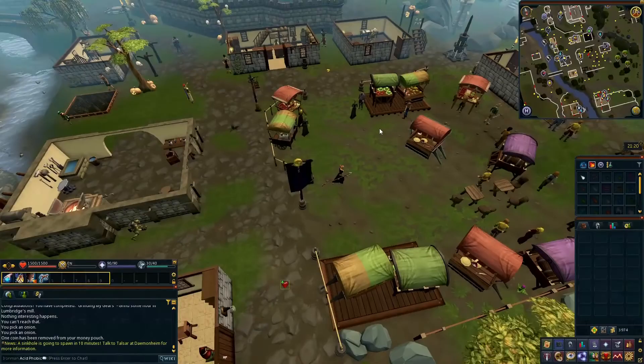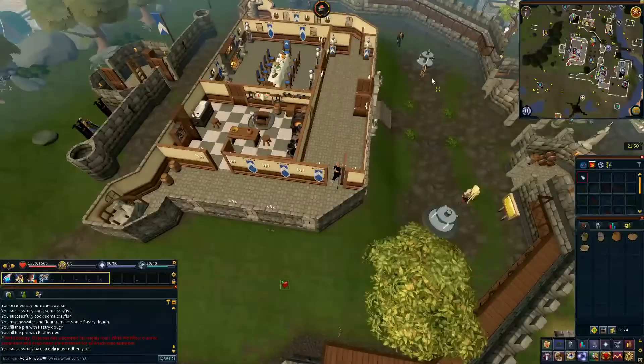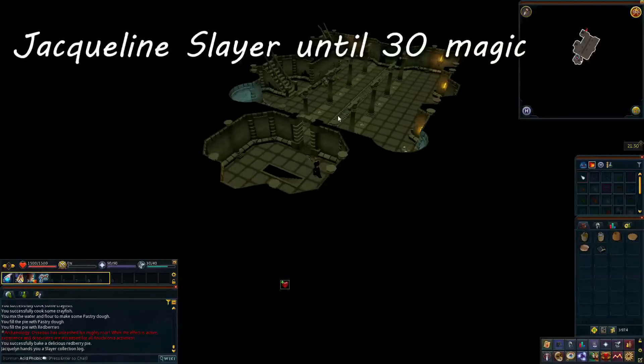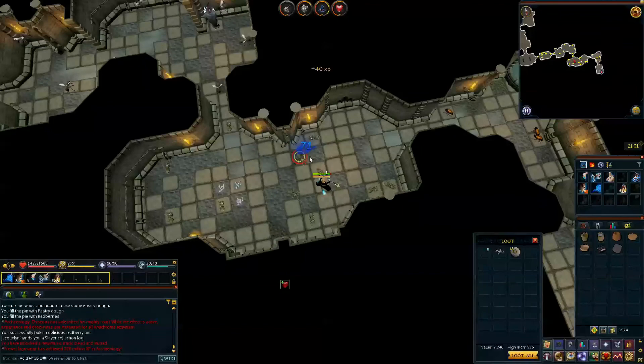From here, we will head to the north of Lumbridge Castle where there are multiple stalls. We will be thieving the cake stalls to use as food — I suggest you get two full inventories. Once you have the food, head to the Lumbridge Castle courtyard where you will find the Slayer master Jacqueline. Get Slayer assignments from her and train Slayer and magic together. You will want to stay here until you reach level 30 magic, as that's when you will unlock Teleport Search so we can start zooming around in the next part of the guide. Most of the tasks from Jacqueline can be killed in the Lumbridge Catacombs. This may take a bit of time but it's definitely worth the grind, and the additional magic level will help with combat in the next part.